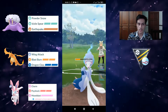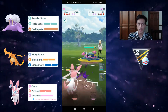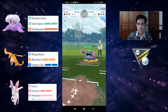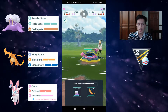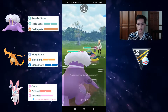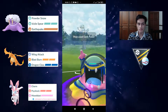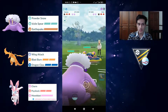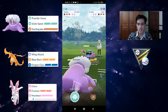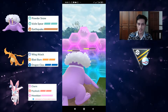It was a very good safe swap. We had almost perfect coverage with Icicle Sphere and Earthquake. We're going to take a look at it in the Australia Premier Classic Cup with a triple Community Day Pokémon team — double legacy Charizard with Wing Attack and Blast Burn, as well as Sylveon with Psyshock at the back.